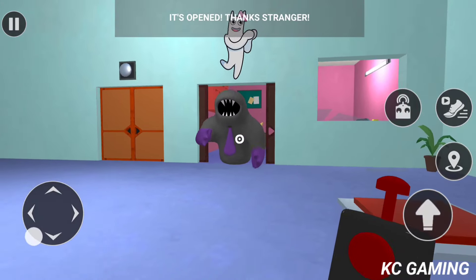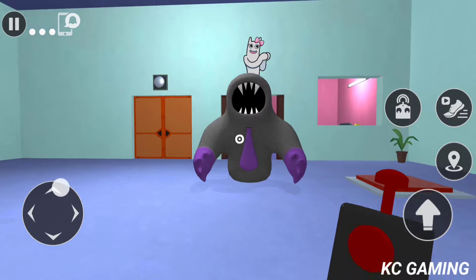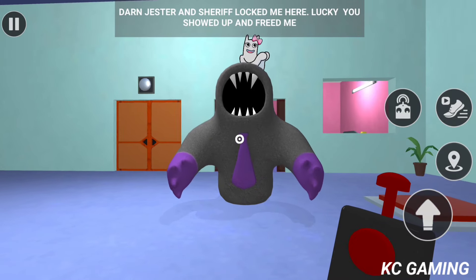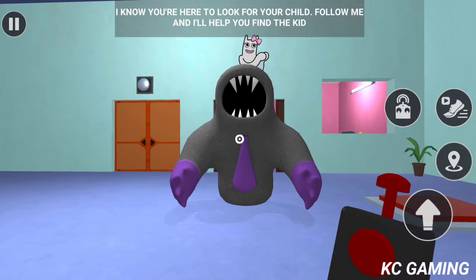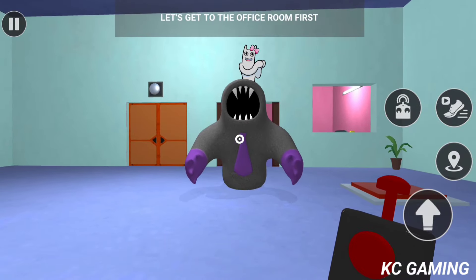It's open. Thanks, stranger. Darn Jester and Sheriff locked me here. Lucky you showed up and freed me. I know you're here to look for your child. Follow me, and I'll help you find the kid. Let's get to the office room first.